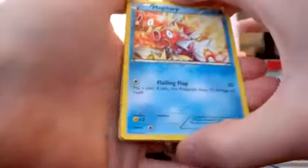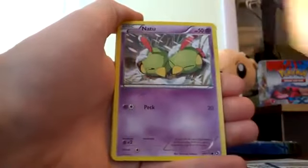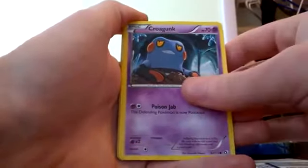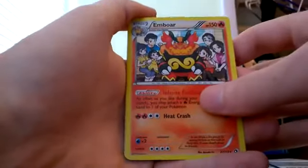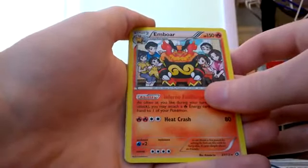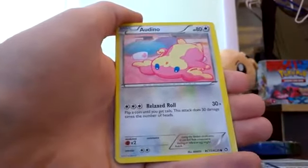We start off with Magikarp — of course, a beautiful card — then Natu, Croagunk, Dwebble. Oh, look at that — a holographic Emboar! I did not expect that right there in the middle of the pack, that is a beautiful card. We'll set him off to the side.